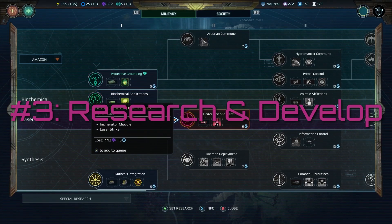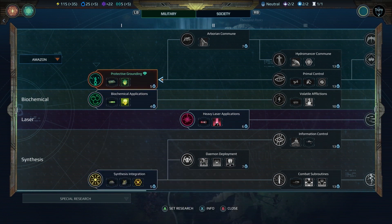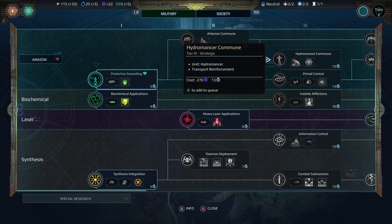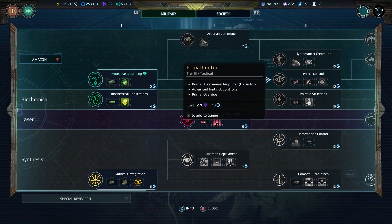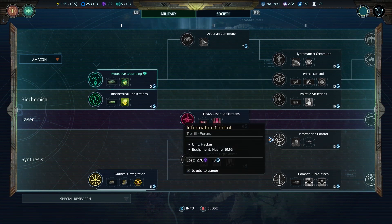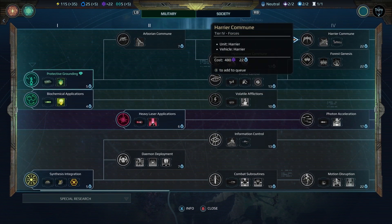Number 3: Research and Develop. The R&D trees in Planetfall are huge, sprawling things and you will most certainly never achieve every upgrade even if your scenario runs to the full 150 turns. There are two paths — military and social — which you'll work along simultaneously. Initially, it's wise to grab the first tier of each branch, but after that you'll want to really start to consider your choices.